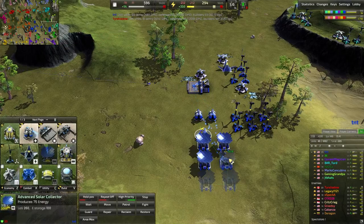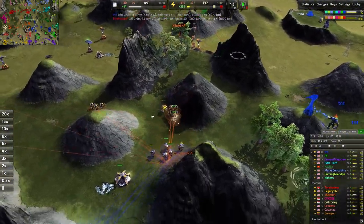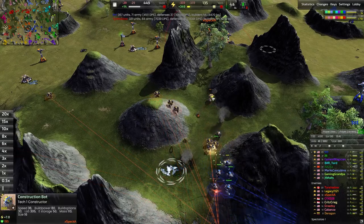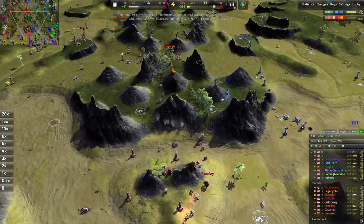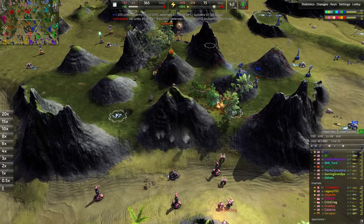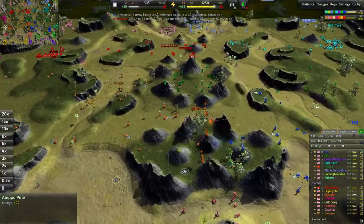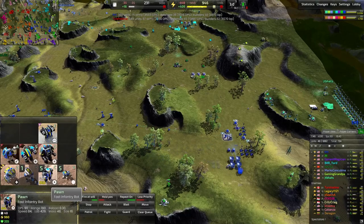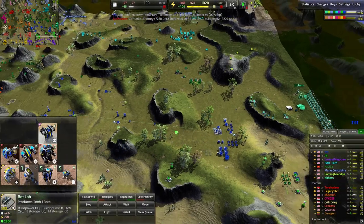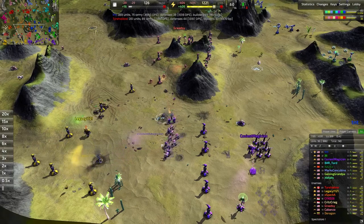I'm already stepping into advanced energy, advanced solar — the late T1 energy production. I didn't manage to kill that construction bot, which is unfortunate, and these pawns all ran to their death. I tried self-destructing them — I'd forgotten those take five whole seconds to self-destruct, so I failed to deny the wrecks. XSpecA now with a pretty commanding lead over the central area, although the metal extractor here isn't claimed.